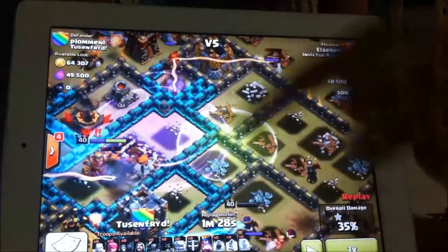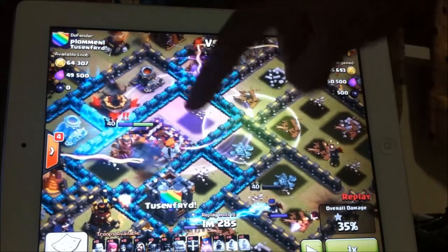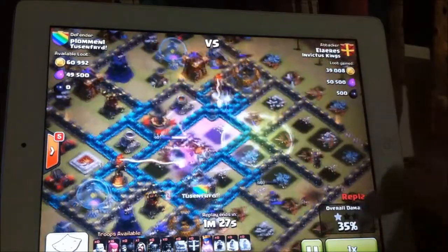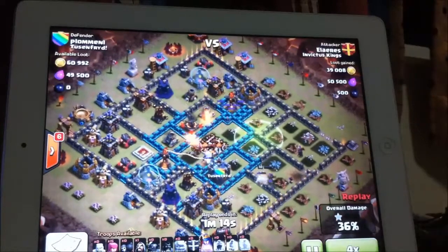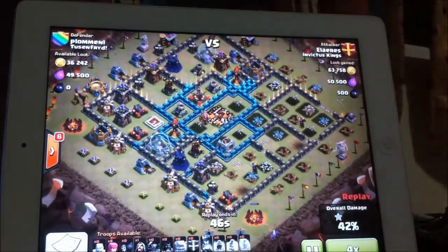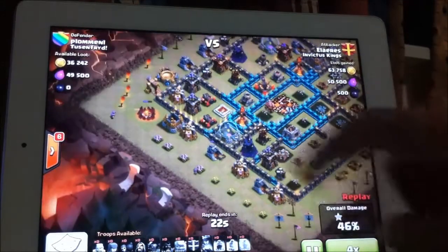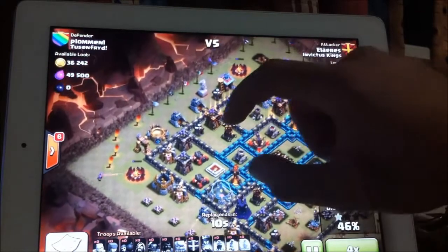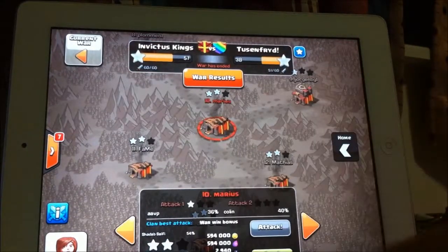Very key is that spell placement - he makes basically all his troops go into the core for the town hall. 35%... a level 40 queen definitely helps to get that extra loot. 44%, 45%, now he's going on the sides. Just about time, got 50%. Okay, 2 stars.